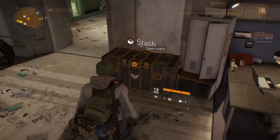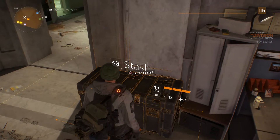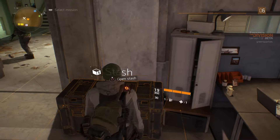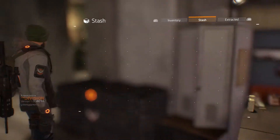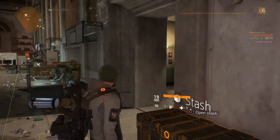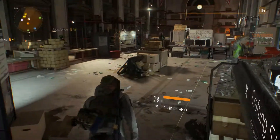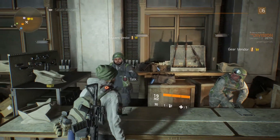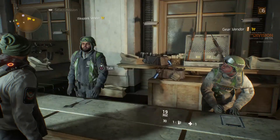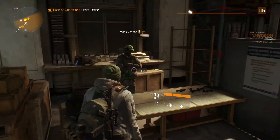You can upgrade this place as well. The Dark Zone — which I will show you in a video or two — I've been there a couple of times, died there a couple of times, and succeeded too. When you go in, you get loot, and the only way to extract it is via helicopter extraction. There's a crafting station, vendors, weapons you can buy, and mods for weapons. You need to be a certain level to use some of them.